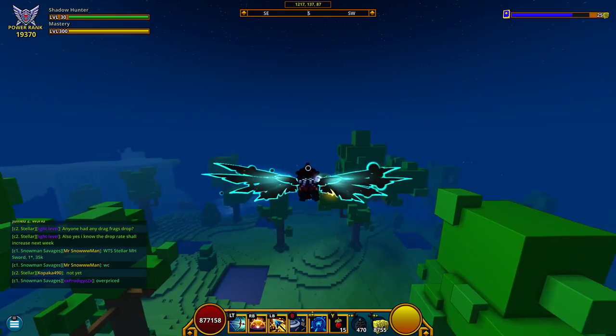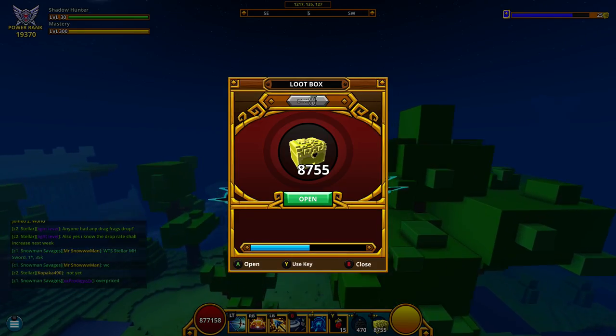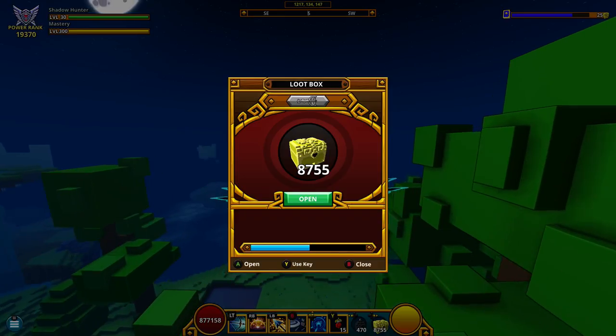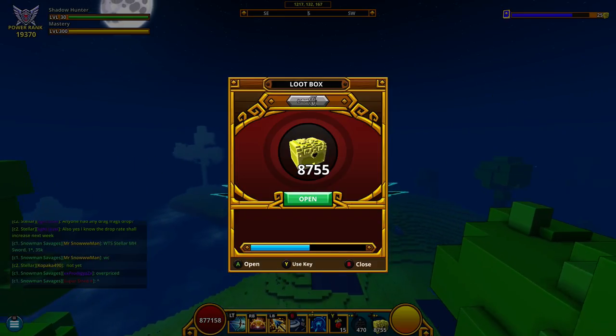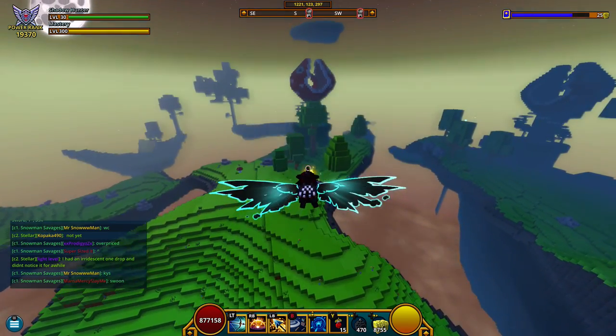So today we're inside the U9 air world grinding because we are on our way to 10k boxes. In just the last two days I got over 2700 boxes, which is insane — been on the grind. But as you guys already know, there have been a couple glitches in the game lately since they added the new update.